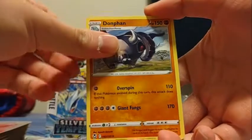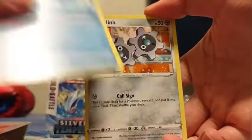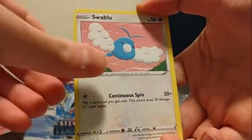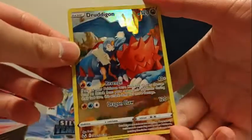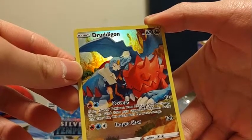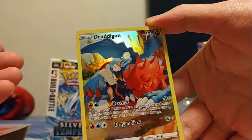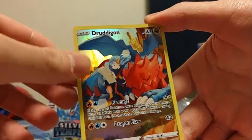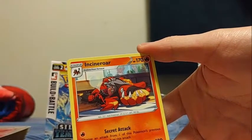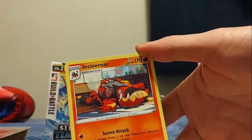Let's see what we can get from the second pack: Fire Energy, Donphan, Duosian, Wailord, Clink, Petalil, Leeton, Murkrow, Swablu — ooh, a Druddigon character rare! Revenge does 40 plus damage. If any of your Pokemon were knocked out by damage from your opponent's last turn — if 11 Pokemon were knocked out — this attack does 120 more, so 160 damage. And we got a Shiny Incineroar: choose an attack from one of this Pokemon's previous evolutions and use it. Flare Shot does 180, discarding all energy.